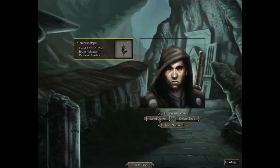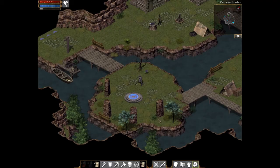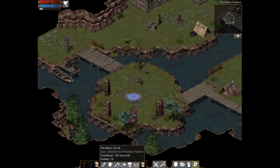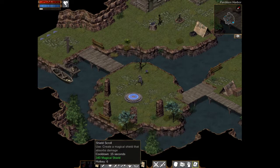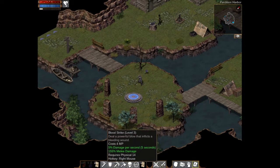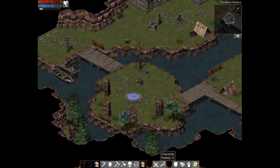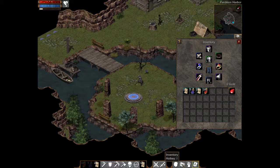Maybe I have an old save game on my computer. Exciting, let's see — that's pretty cool. How's all this? Teleport to the harbor, shield swing, character inventory — got some cool stuff.